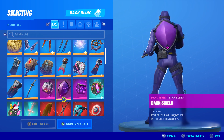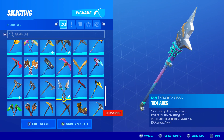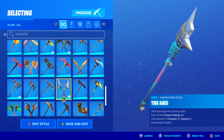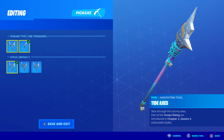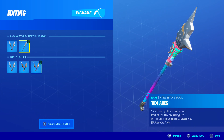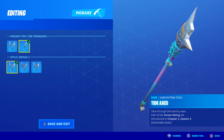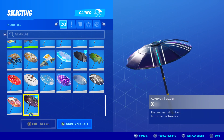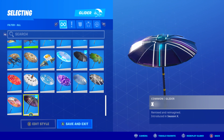For the backbling I went with the Dark Shield — this is part of the Dark Legends pack and was introduced in Season X. For the harvesting tool I went with the Tied Axes, introduced this season. I'm using the pickaxe style — not the dual wield — and I'm using the original style, not the orange one or the pink one. The first style looks more purple so I thought it would match the skin better.